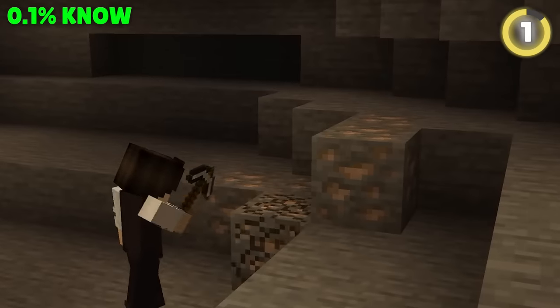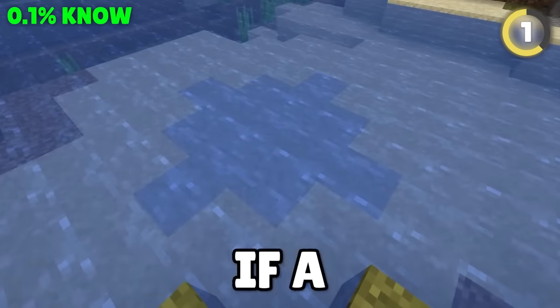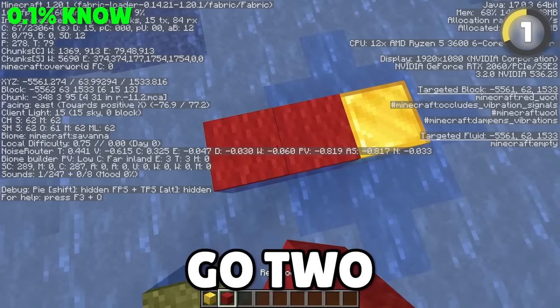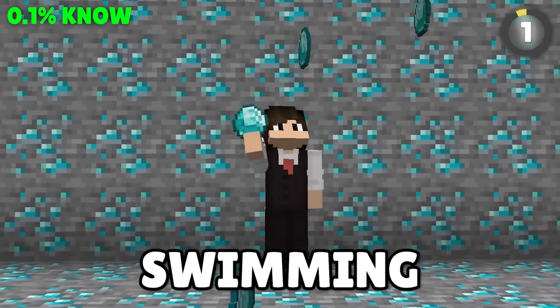The biggest mistake people make is to mine randomly for the resources they need. You want diamonds? Go to a river! It turns out that if a river has a clay patch, that is a sign there are diamonds below. Start at the center of the clay patch, go two blocks in the Z direction, and mine straight down. You'll be swimming in diamonds!